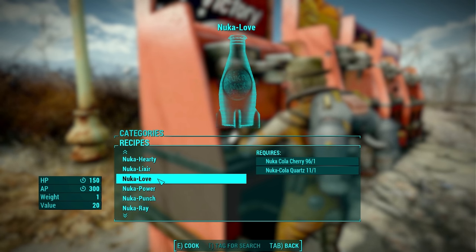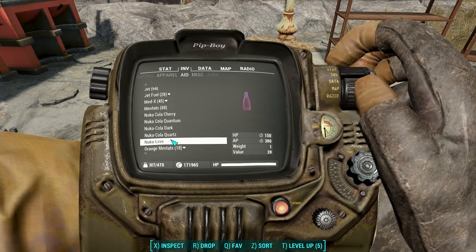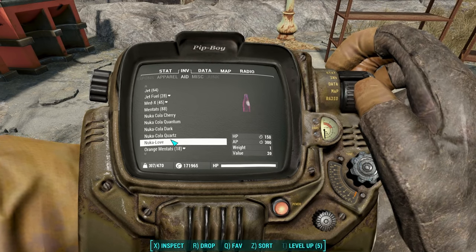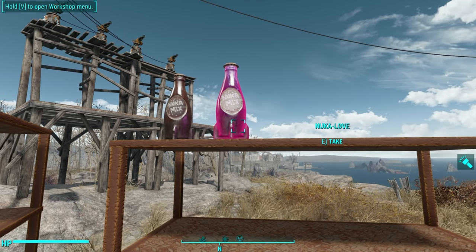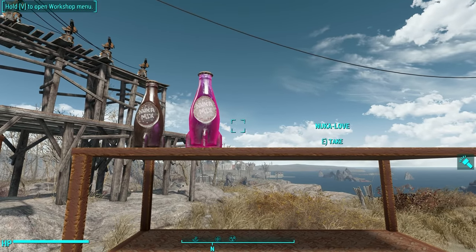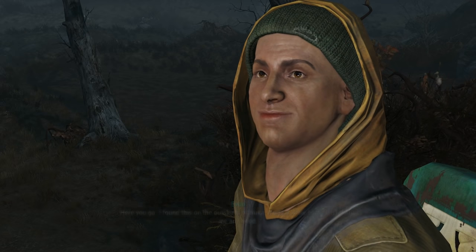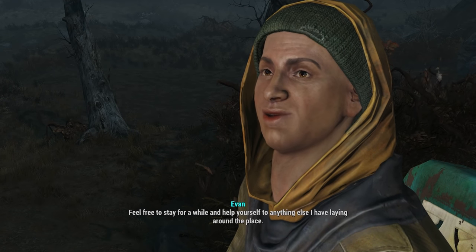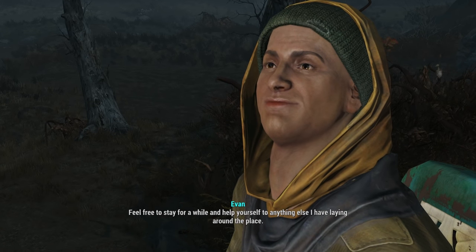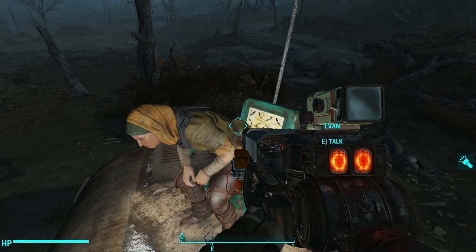Nuka Love costs one Cherry and one Quartz — 150 HP and 300 AP. That's a significant amount of AP. And it looks purple — kind of like something from the 60s, like a lava lamp. You get this recipe book from Evan; walk south of Nuka World and you're going to find a home. Inside is a really nice man named Evan, and you just talk with him. Make sure you choose all the positive responses and at the end of the pleasant conversation he just gives you the book.